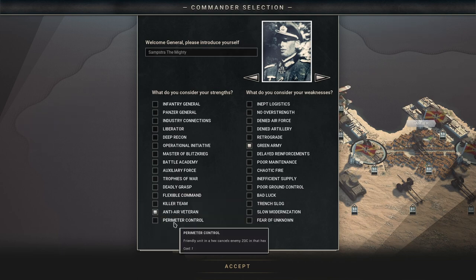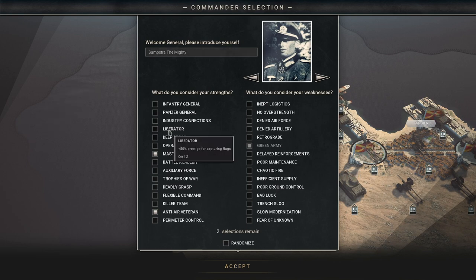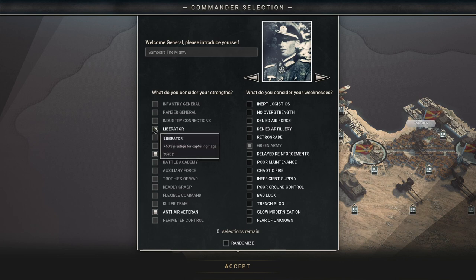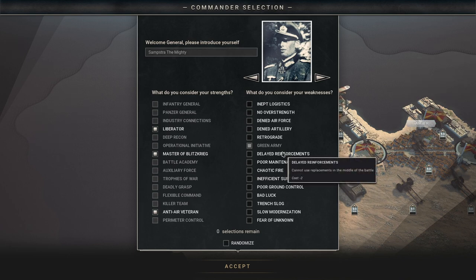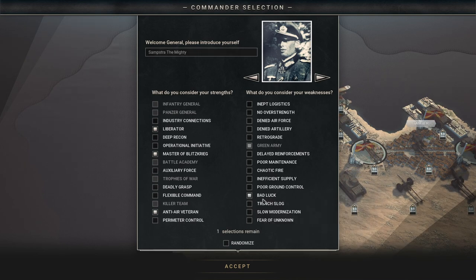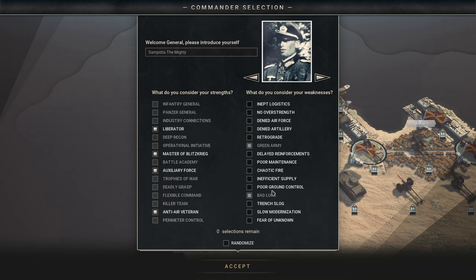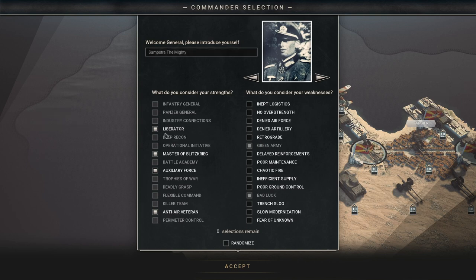I'm going to go for Master of Blitzkrieg — all units get plus one movement, which is really good. We still have two points left, so we'll pick Liberator; I like having a lot of prestige. We could try Panzer General or Infantry General for cheaper infantry units, but we'll also pick Bad Luck — it's one of my favorites because it's essentially not giving you anything bad, just saying things can get better than you expect. For that, we'll take Auxiliary Force — it's always good to be able to get more units. So our final selection is Liberator, Master of Blitzkrieg, Auxiliary Force, Anti-Air Veteran, Green Army, and Bad Luck.